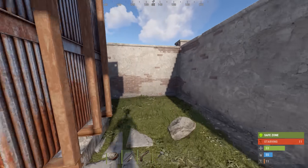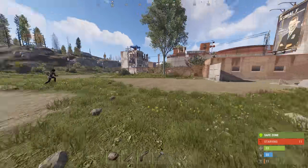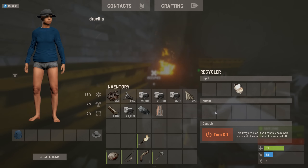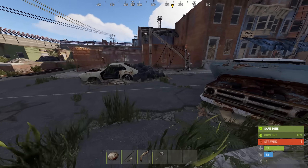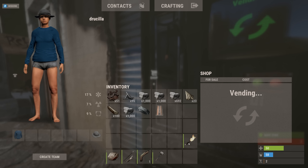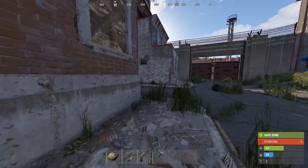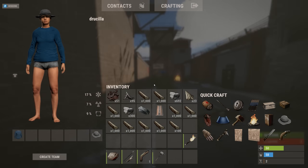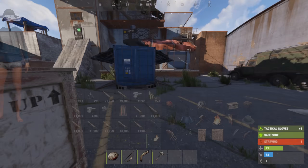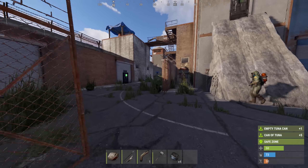Those guys are about to try something on me — I'm getting out of there. Okay, get that recycled, give me a little bit of scrap. I might have enough to make a crossbow actually. I'll buy plenty of wood for the base, and then I'll buy myself a tack glove, recycle that, give me a bunch of cloth. I do want to learn the rug but I need resources more right now. I'm gonna buy some tuna as well so I can get my food up to full health, which I think is important.